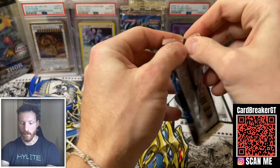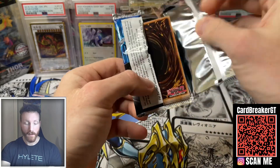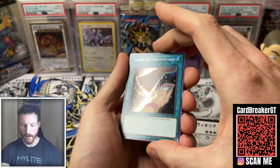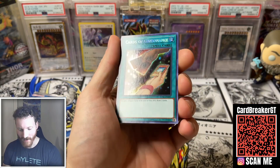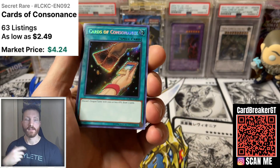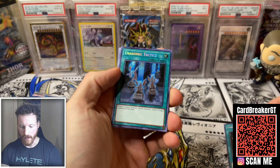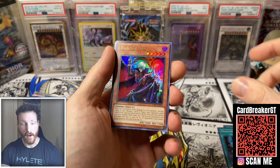Let's see what we can get overall — we are hoping for some big pulls. This is my first time ever opening this product. So we've got Cards of Consonance and Draconic Tactics as the two secret rares for this pack. And then we've got Vampire Lord — that's a really cool one. We've got Spell Reproduction, Dragunity Dux, Ghost Ogre — not bad, one of the hand traps. I think that's one of the more expensive ones.